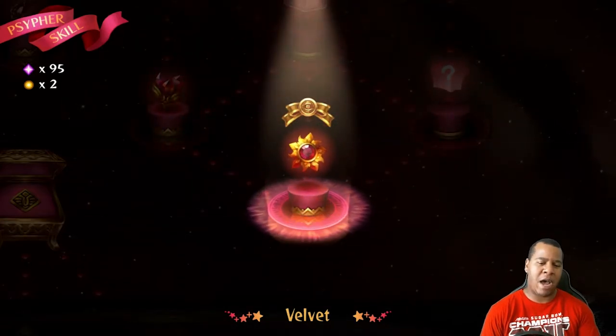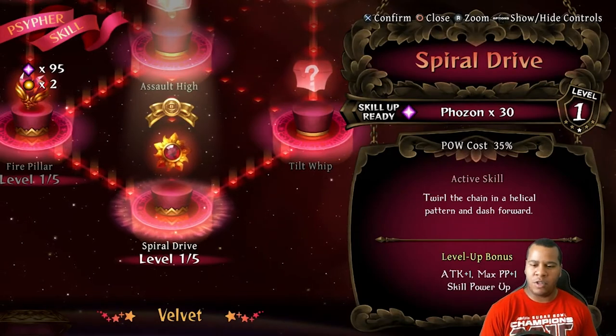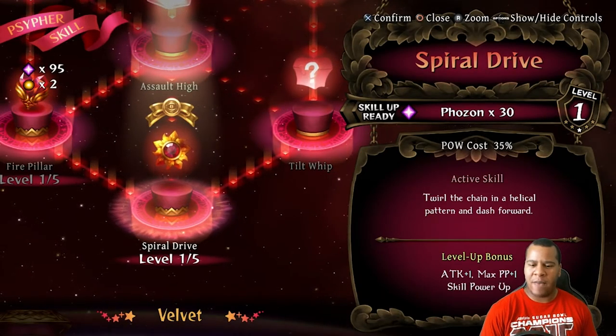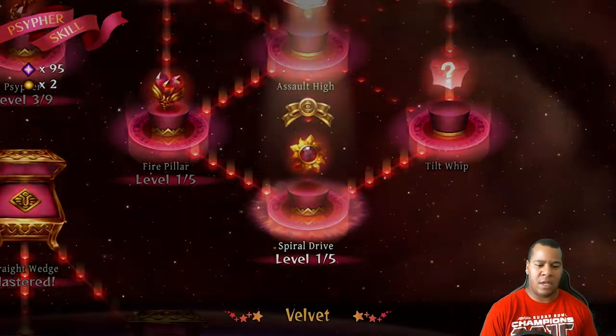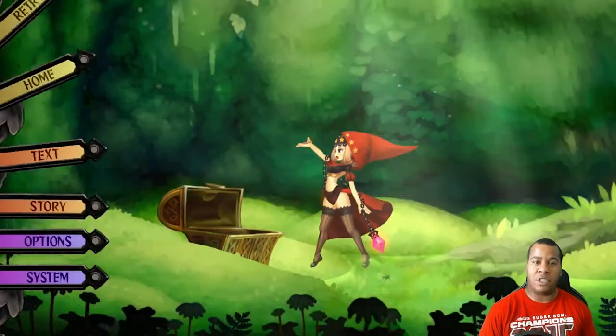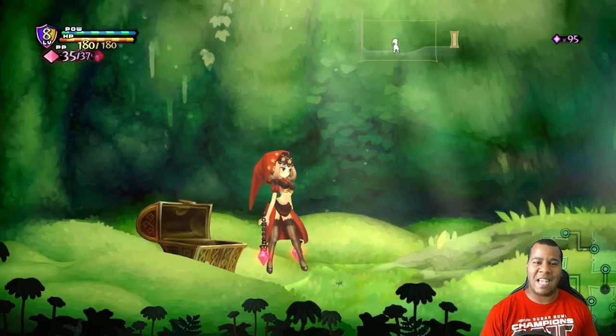Alright, we have Spiral Drive. Twirl the chain in a helical pattern and dash — that sounds pretty awesome, we'll see how that goes. Spiral Drive, don't forget to hit the subscribe button if you want more content like this. I'll see you guys at the next hidden skill.